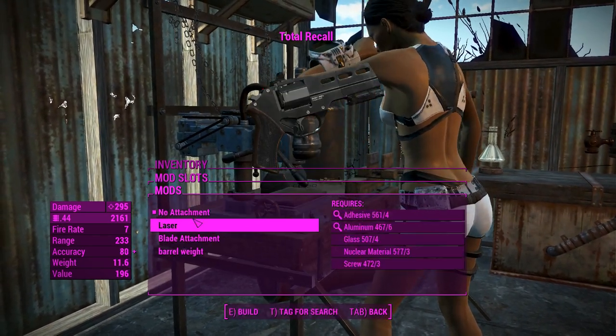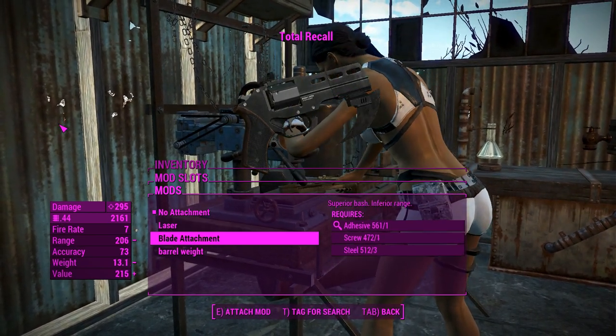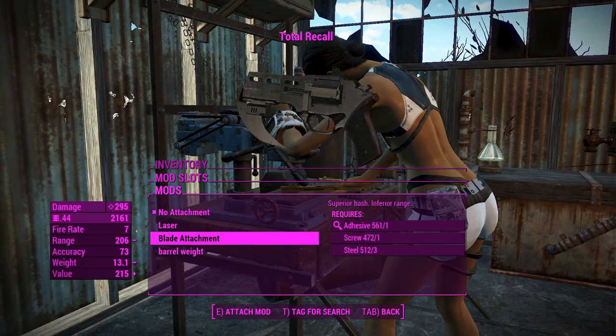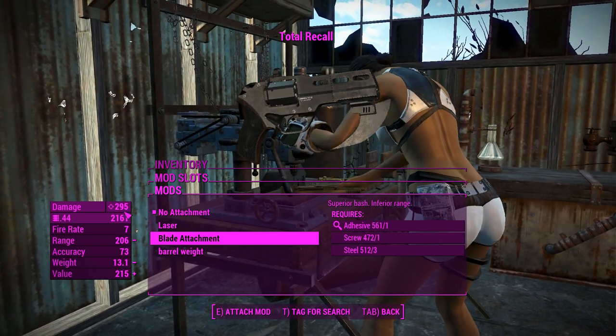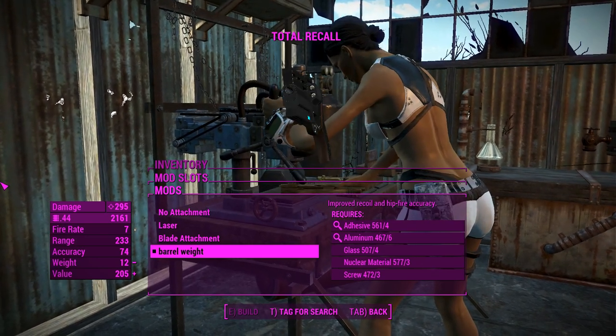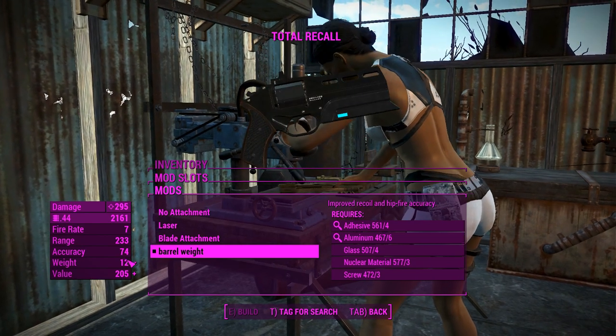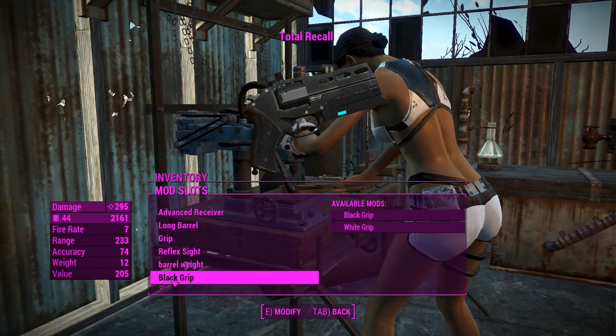For the under-barrel attachments, you can have a laser, which will increase your accuracy a little bit. The blade attachment acts like a bayonet, so if you want to get up close and personal, that's probably a decent choice. We'll go for the barrel weight, because it completes the look of the weapon and also improves recoil and hipfire accuracy — which makes sense since this thing's a little bit heavier.